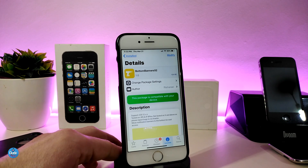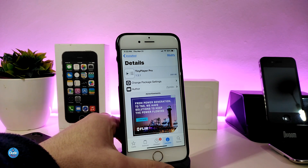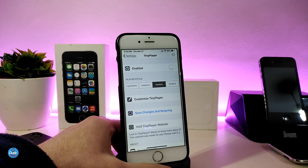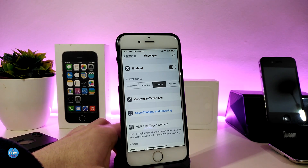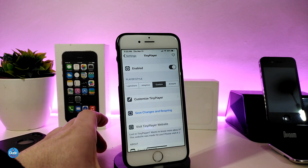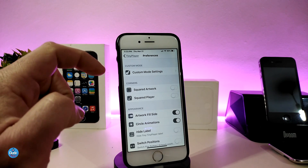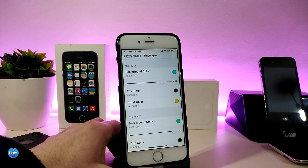The next Cydia tweak is Tiny Player Pro. Once you download it, it provides a nice and beautiful tiny media player. Go into the settings first — enable the tweak, and we have a player style option where you can choose the style you like. There are a lot of different customization options here, including custom mode settings which provide a lot of different configuration options.